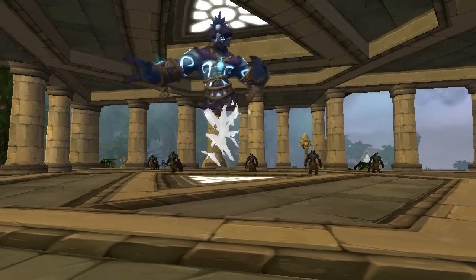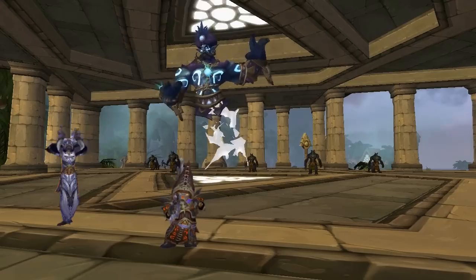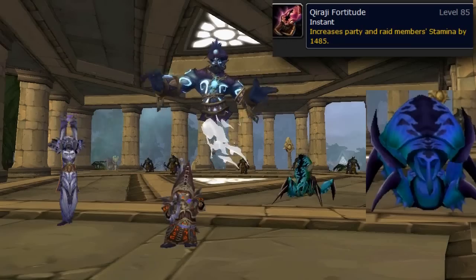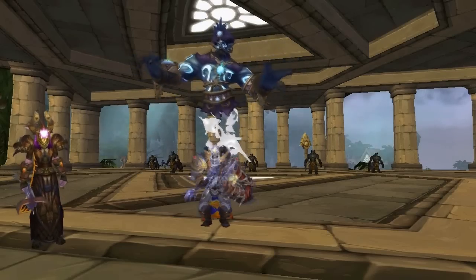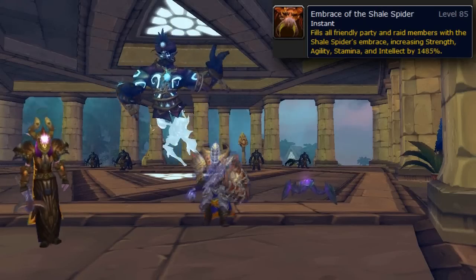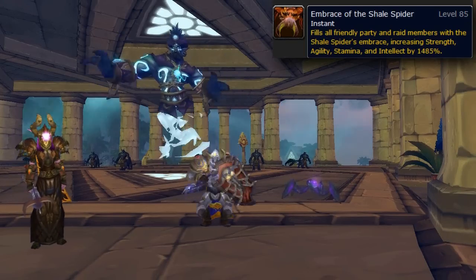Starting with Beastmastery Hunters, here's this side of the list. Are you missing a Priest or a Destro Warlock? Have no fear — you can always bring your Silithid for your stamina buff. Is your raid missing a Druid or Paladin? Never fear, Shale Spiders will cover the Blessing of Kings or Mark of the Wild buff: 5% bonus to all stats.